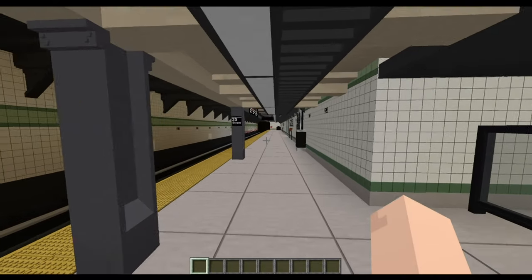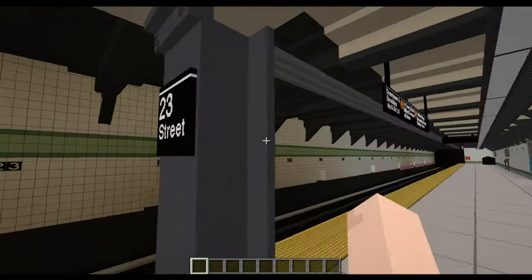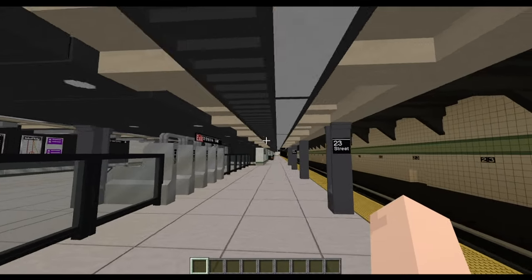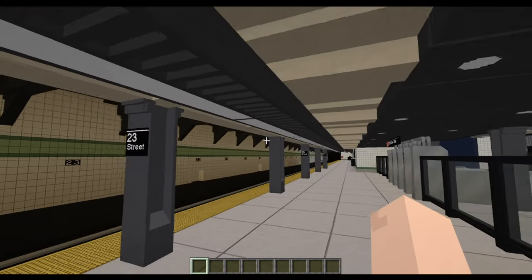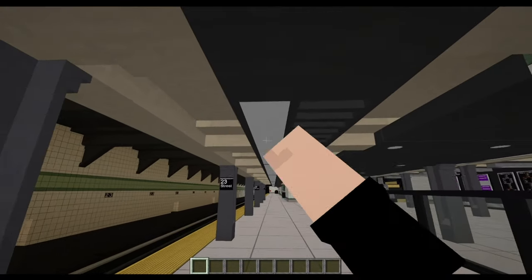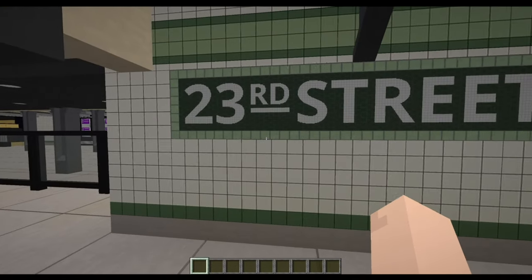Here are the platforms. There's a shorter area here — this is actually closer to the correct height — and this area has a higher ceiling, which is different. Most stations don't have this, but this one does. You have the shorter area over here and of course the modern lights, which sort of glitch when they turn off.